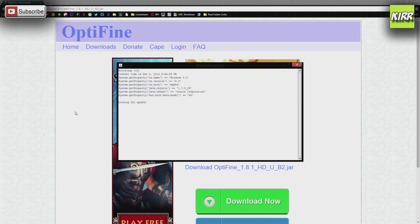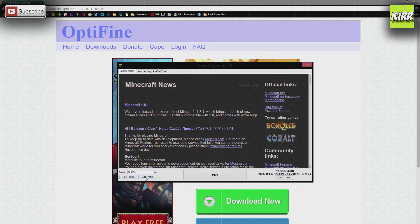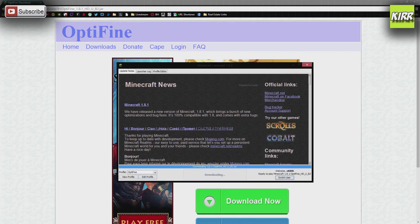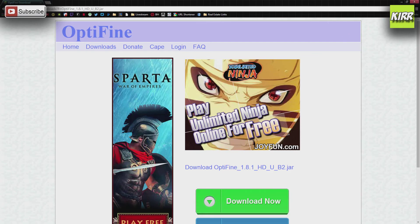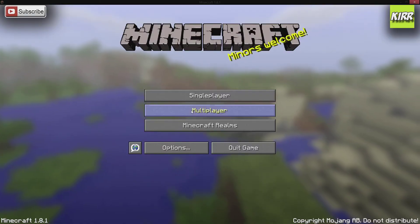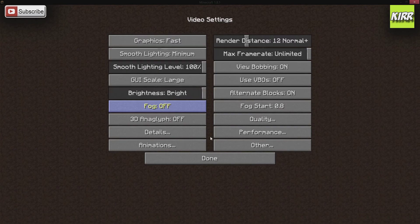We'll go ahead and open up Minecraft again, and now we'll see a little different version when we check the profile. The profile now says Optifine. If we click Edit Profile it's the version we just downloaded, so go ahead and click Play. Alright, so now before we open up a game let's go ahead and click Options. These settings are ones I've already had, and this is merely a suggestion for you guys.